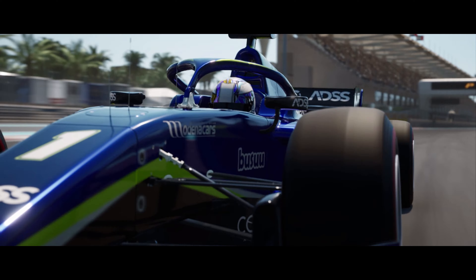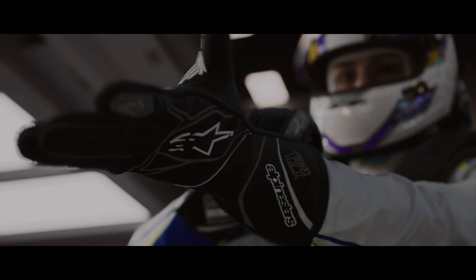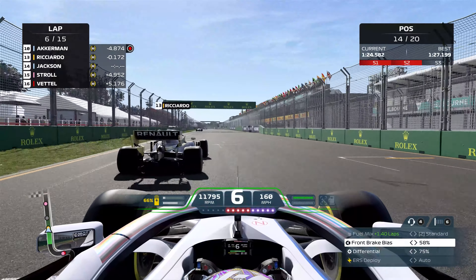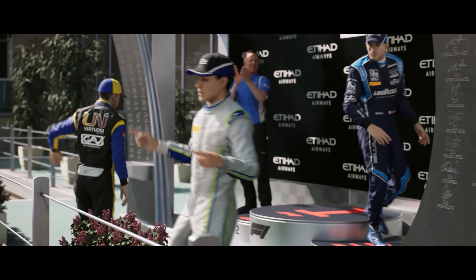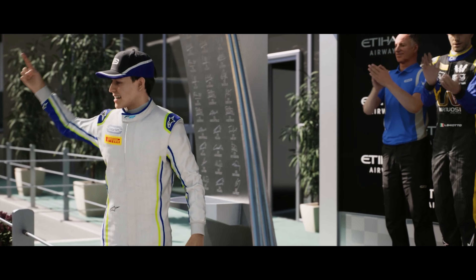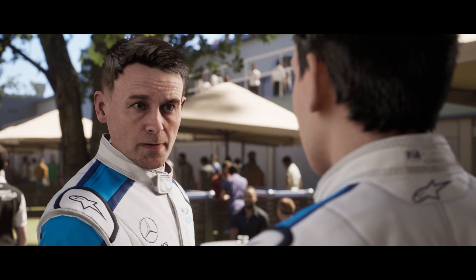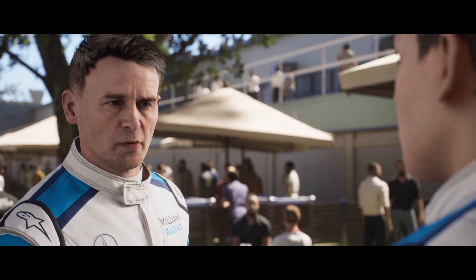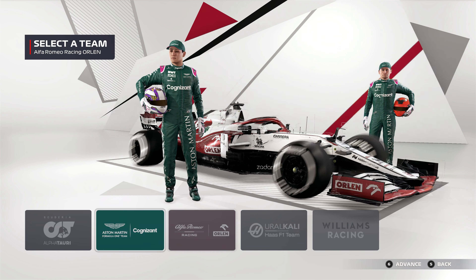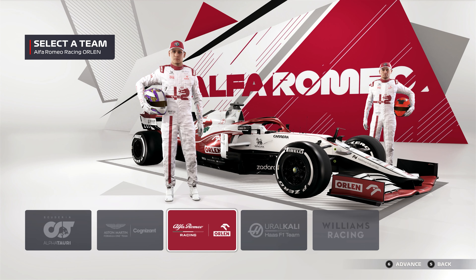Breaking Point takes place across three seasons, opening at the tail end of the 2019 F2 season, then through segments of 2020 and 2021's F1 calendar. Playing as soon-to-be F2 champion Aiden Jackson, you pick which midfield F1 team he's promoted to, to race alongside ice-cold F1 veteran Kasper Ackerman, choosing from either Alfa Tauri, Alfa Romeo, Racing Point who become Aston Martin, Williams, or Haas.